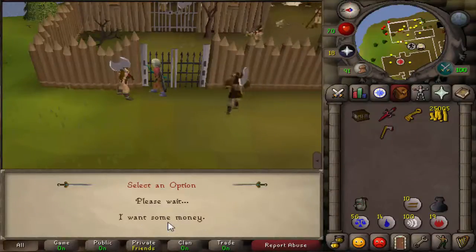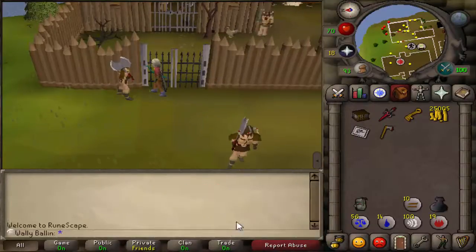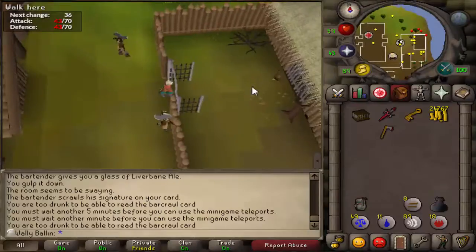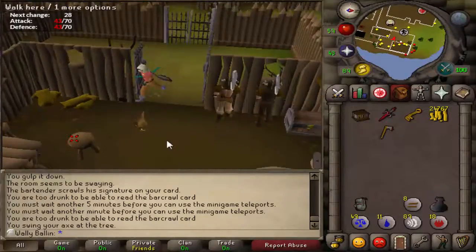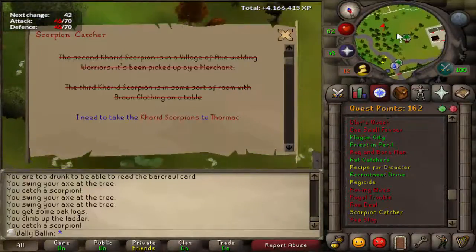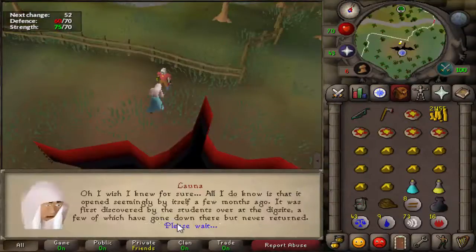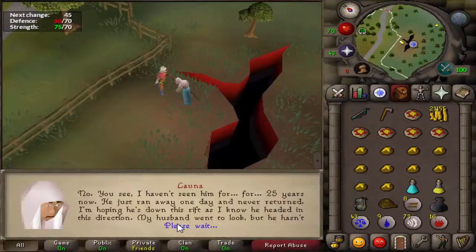The second quest was Scorpion Catcher. Before I could complete it I had to get an Alfred Grimhand's Bar Crawl card signed from 10 bars in Runescape. I got my 10 signatures and went back to the Barbarian Agility Course. The last scorpion was actually in Edgeville at the monastery — the only reason I recorded getting that one was because of the bar card mini-quest requirement. I also noticed I'd been saying 'anyways' way too many times in this video.